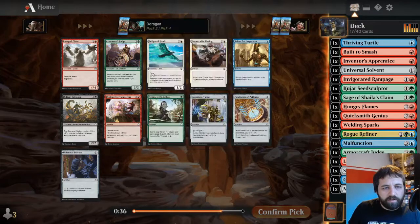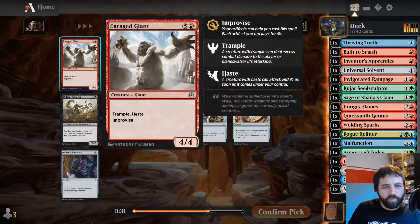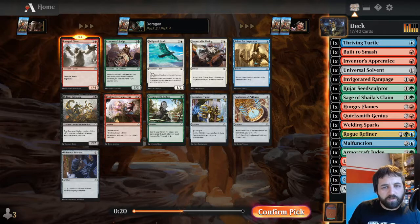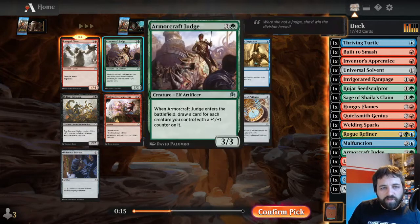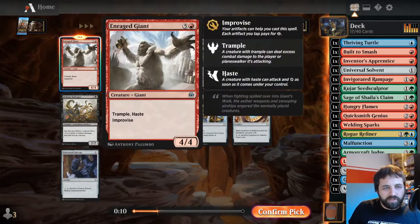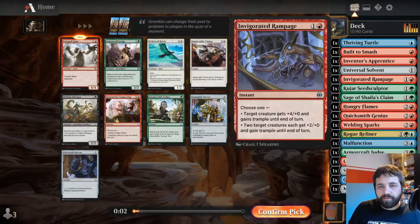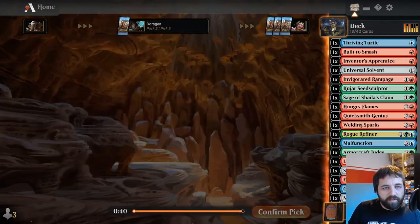Armorcraft Judge again. Tramble Hearse with Improvise - Improvise means you've got to tap an artifact, so you can't just have artifacts flying about. Don't have a huge amount of plus one plus one counter stuff so far, so I'm not tempted to take a second Armorcraft Judge. This is just Trample and Haste - four-four for four or so. We do have Invigorated Rampage, this already has Trample, but yeah I think that's what we want.